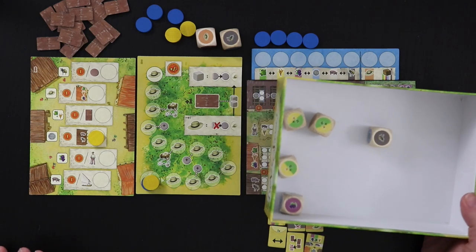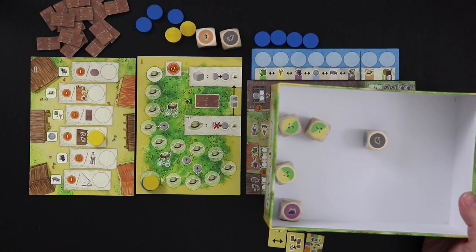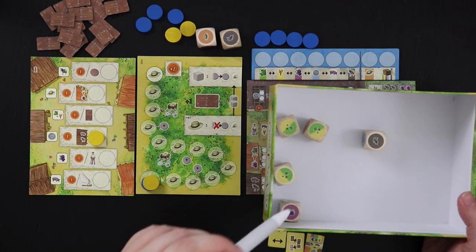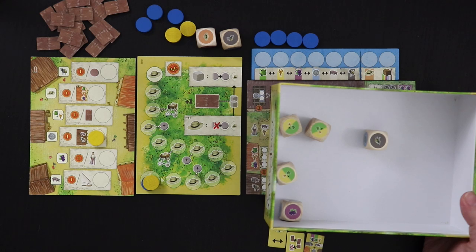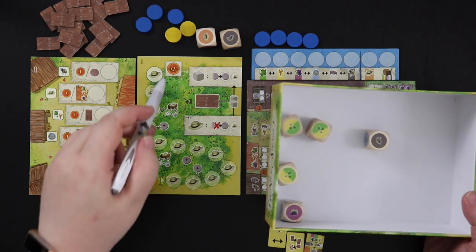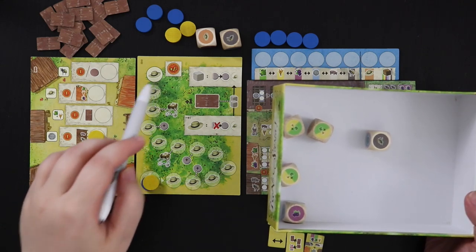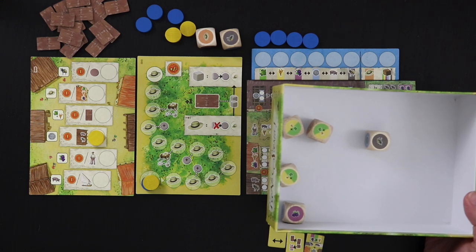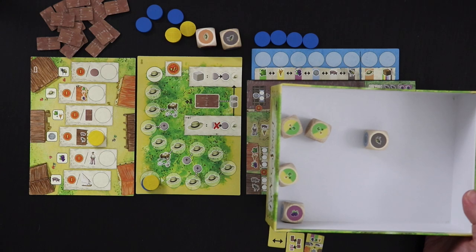One thing that is interesting about the AI is that it's going to try to move up this track and finish the game earlier than I would like. The only way to keep it from moving is to give it a hat. Rather than take hats for myself, if I give them to the AI, I'm going to be in better shape in terms of keeping it from advancing. You also lose points for the number of spaces on the hat track that the AI is ahead of you at the end, and you gain points for being ahead yourself.